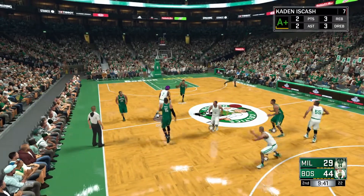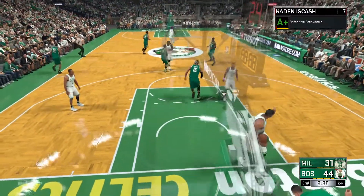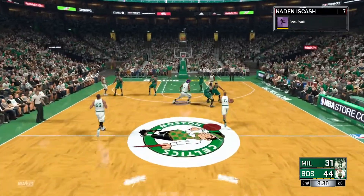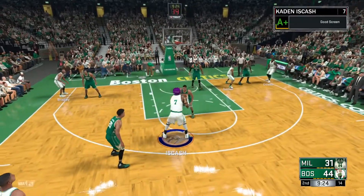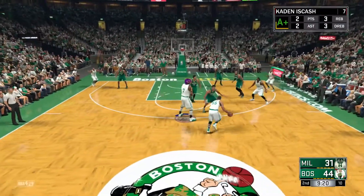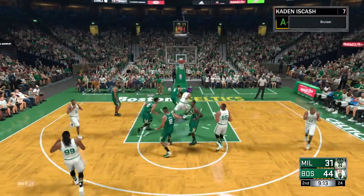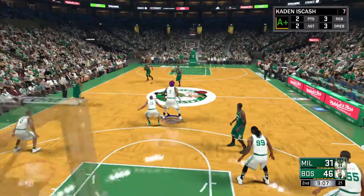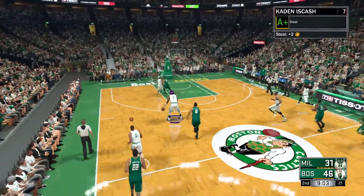Before I show the gameplay, to get Bruiser bronze you need to make 200 contact screens, and for Hall of Fame it's 600 contact screens. There is a difference between Brick Wall and Bruiser — Brick Wall is a set heavy contact screen, and Bruiser is a set screen with some contact; it does not have to be epic. I'll show you how I got Bruiser bronze in one game and Bruiser Hall of Fame in two to three games max.